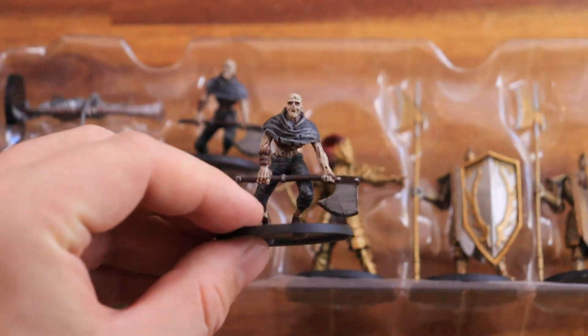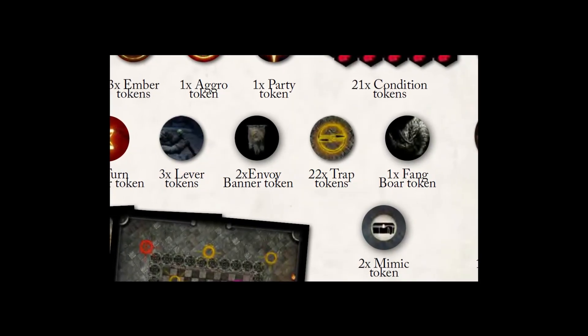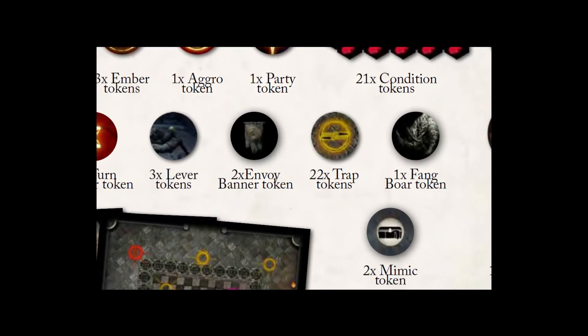If you don't have the core set nor the Explorers expansion, just take the vanilla game and all of its components, then print all the encounter, event, and mimic cards from the links provided. We will use the large hollow model as the mimic, since this monster is not going to be used in Sunless City. Take some random tokens, or simply print the rulebook page that showcases the new tokens used on the core sets, and then add them to your components.